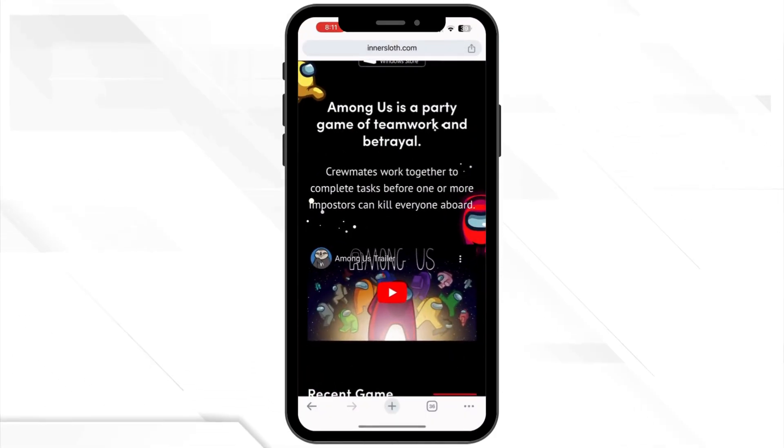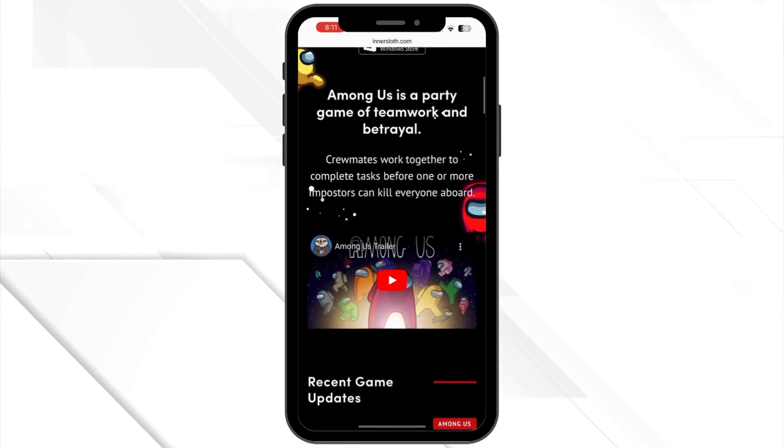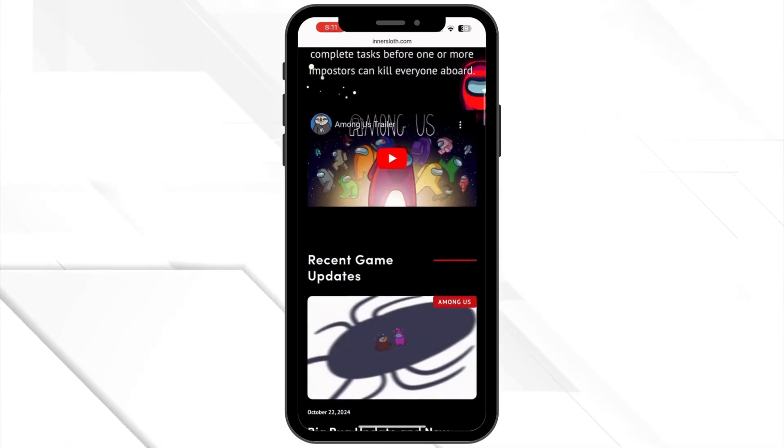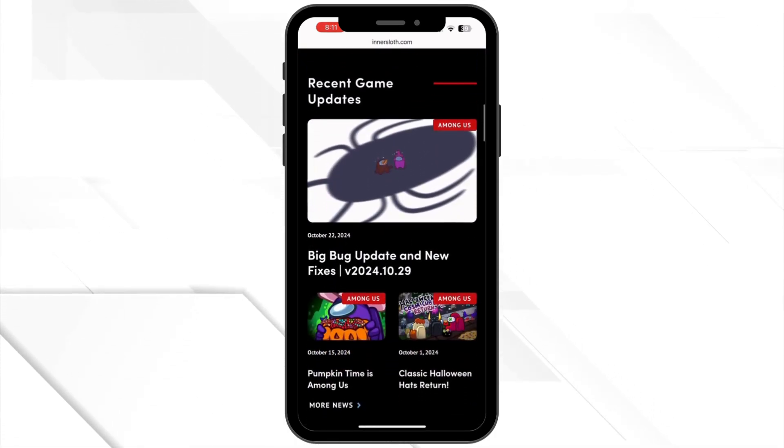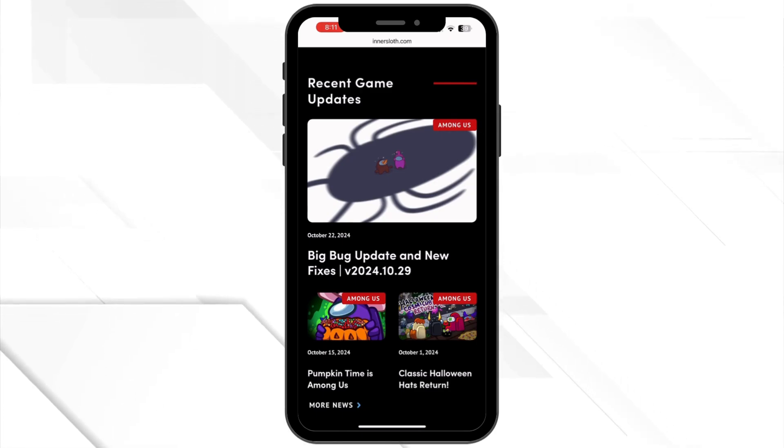First, let's make sure the servers are actually up and running. Sometimes, Among Us servers go down for maintenance or updates. You can check their official Twitter or website to see if they are experiencing issues.